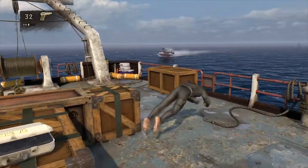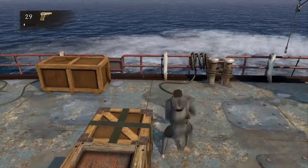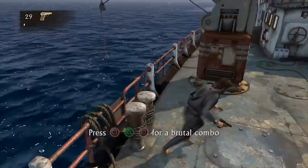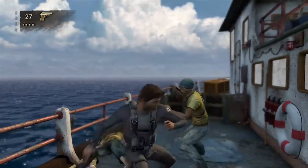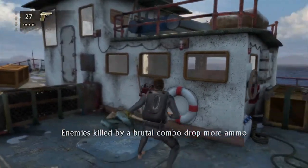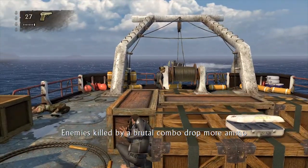My first impression of Nathan Drake led me to believe that he was just another gun-toting adventurer looking to get rich, and while he is that, the unfolding story reveals more and more about Nathan's personality, character, and his code of ethics. These build a strong, sturdy bridge connecting the player to our hero who doesn't want to be the good guy.